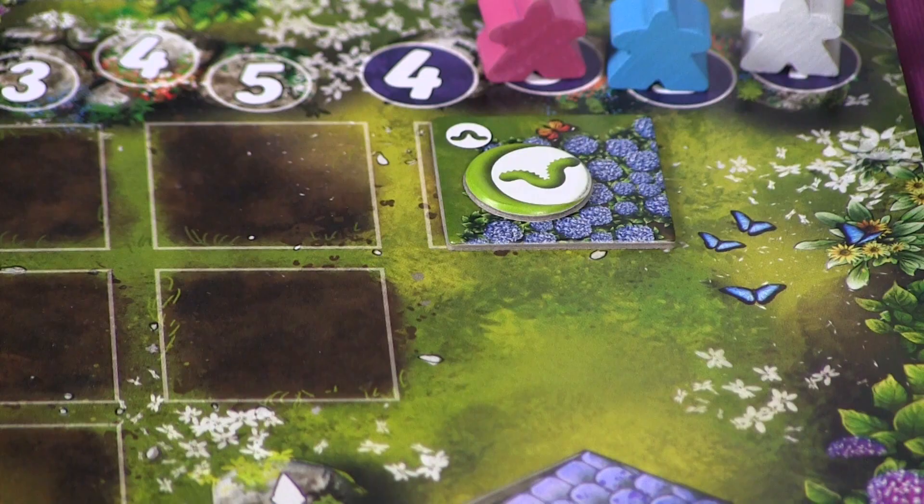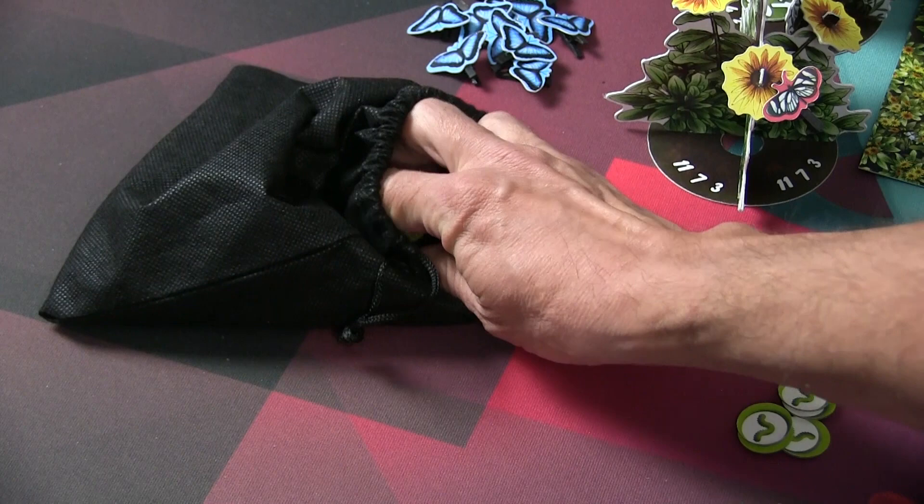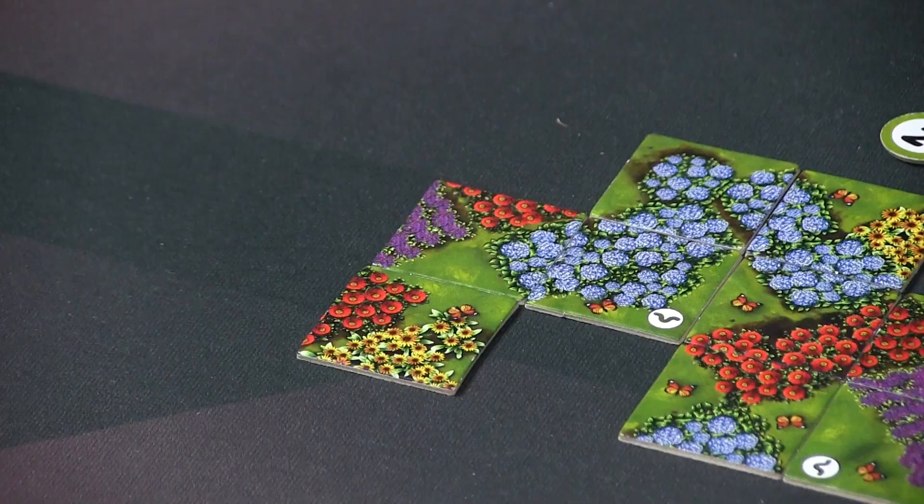What you're looking for are tiles most advantageous to building out your garden. During the draft, if you only got to draft one tile from the board, you're not out of luck — you actually get to reach into the bag and pull a random tile, giving you two tiles to work with.